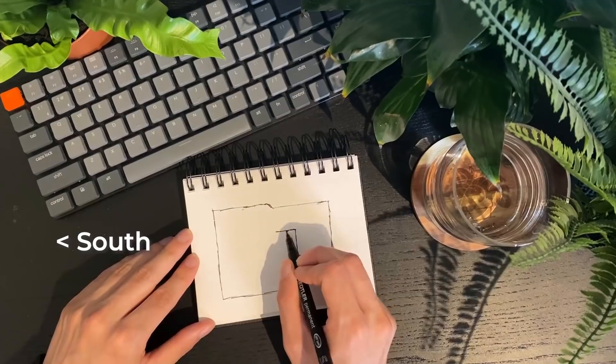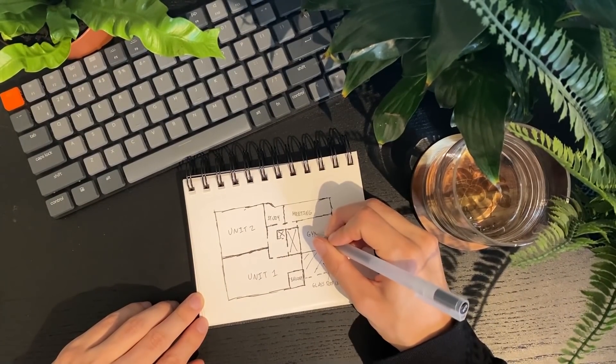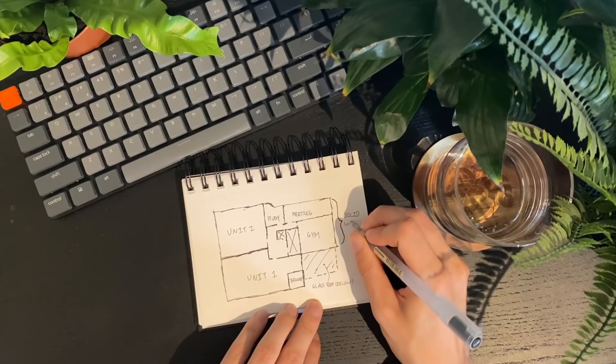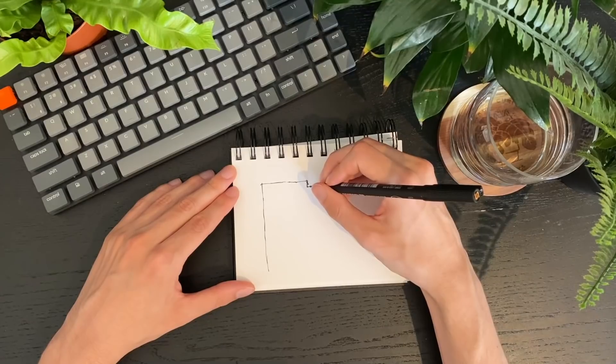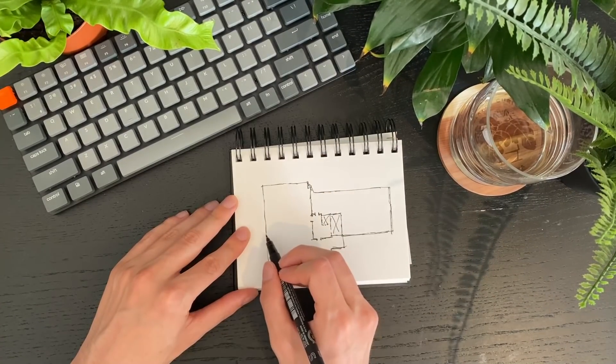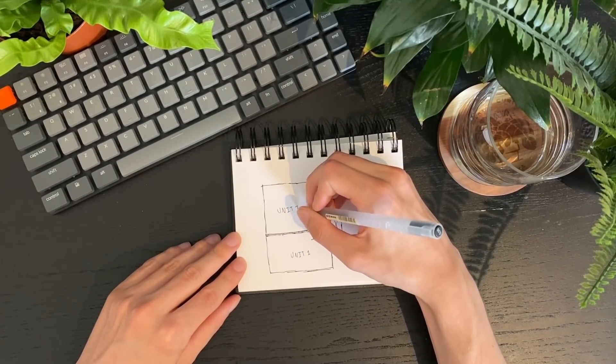Let's add some residential units on the south side of the building, and I also want to add a study room, a meeting room, and a gym on the other side. We just have to be careful here because this is a solid wall, so we cannot have windows until we go above the other building. The third and fourth floors will be identical with at least three units. I'm going to leave it vague and not plan more walls than I have to, because I'm going to furnish the interiors in an upcoming video.